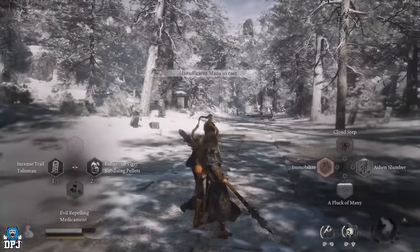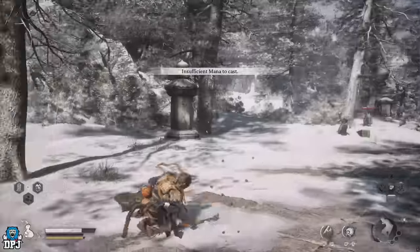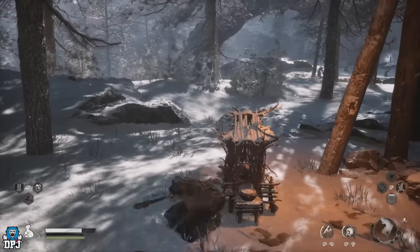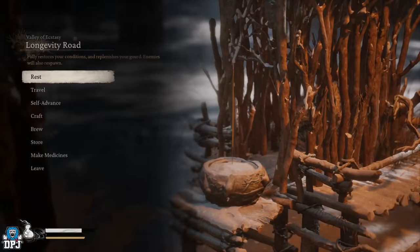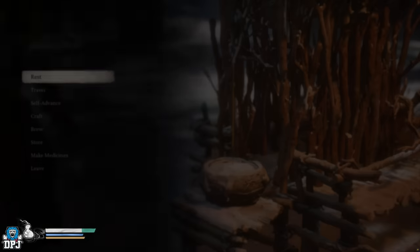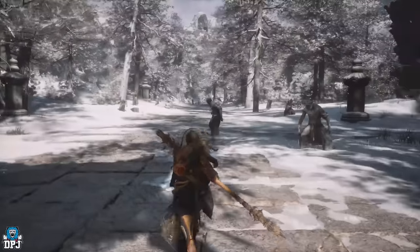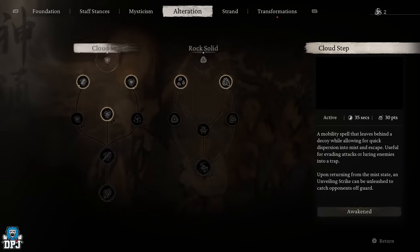I have insufficient mana — I haven't got any glitch whatsoever. I can't do anything. I'm just going to rest to showcase to you guys how easy this glitch is now to achieve. It's beyond easy to achieve now. So requirements first: you need to have cloud step. Make sure you have cloud step equipped.